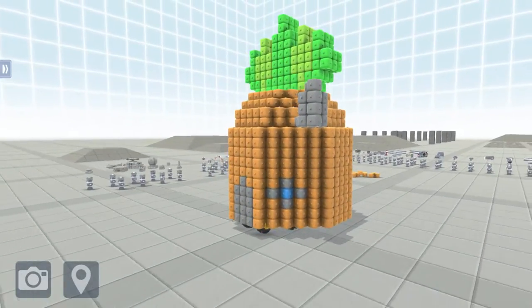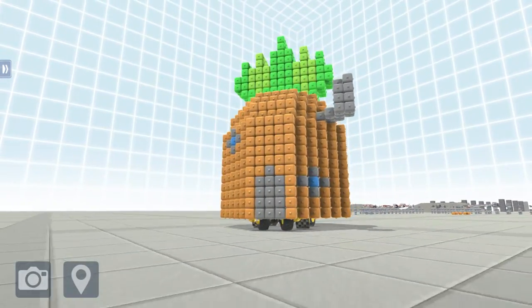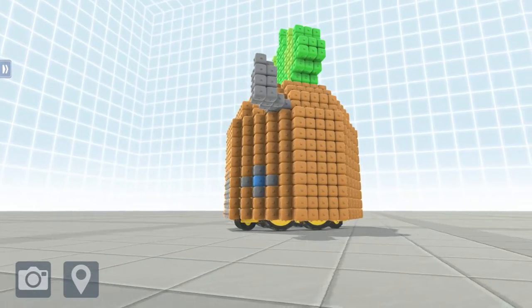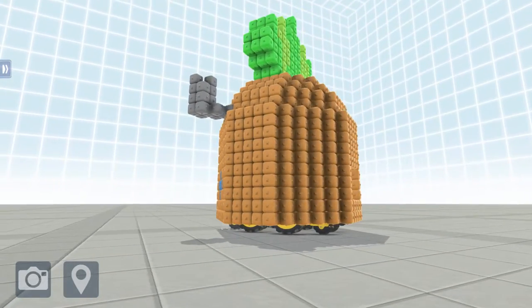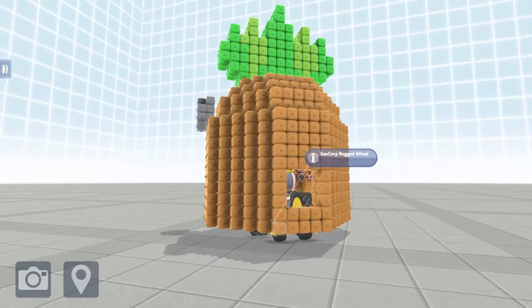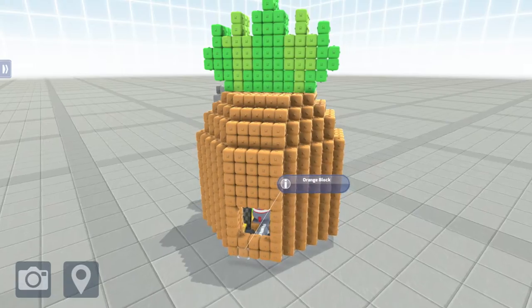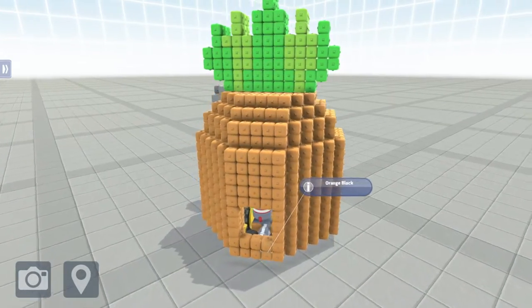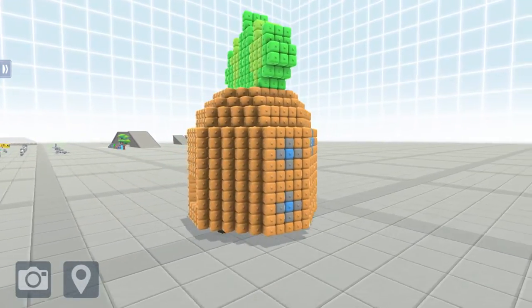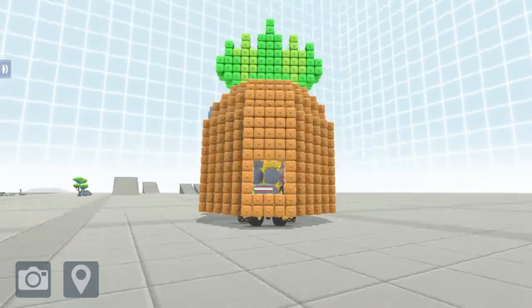It definitely doesn't move the quickest in the world — it's a building. It does turn; you can see the wheels underneath are turning. I have the big-boy wheels in the middle and in the front and back I have the smaller GEO core rugged wheels, which allow for a little bit of turn. Because they're smaller they have a little more room to maneuver. I did mess around with going over the ramps — to be honest, I don't think it would do too well on the ramps.